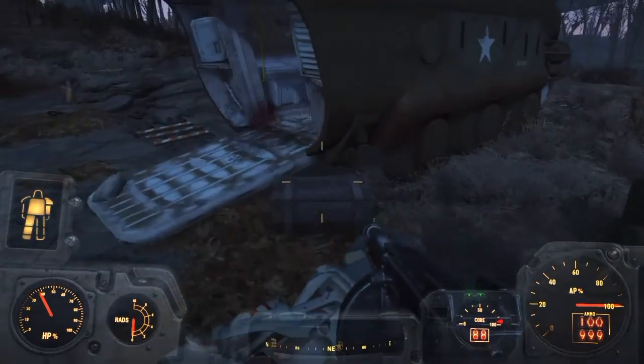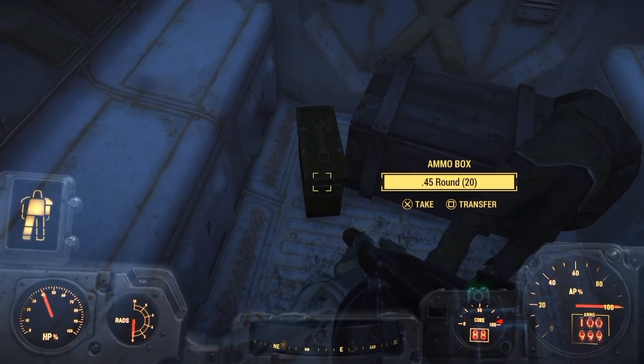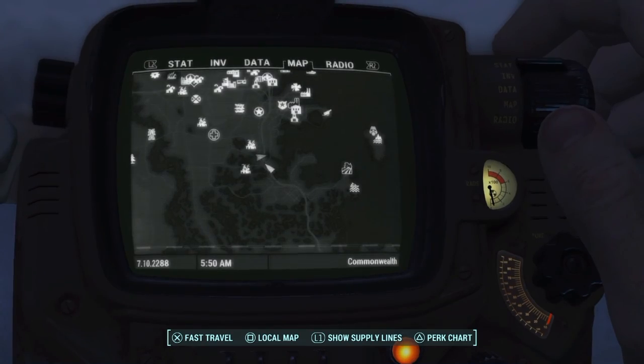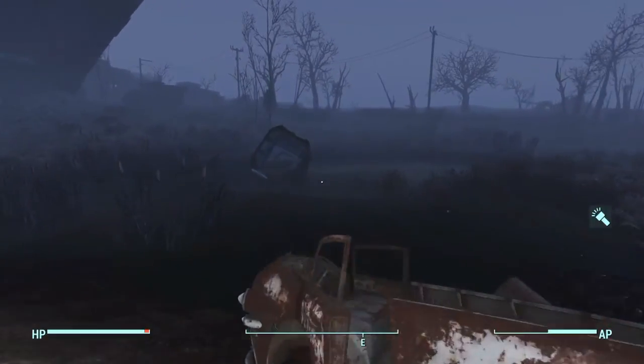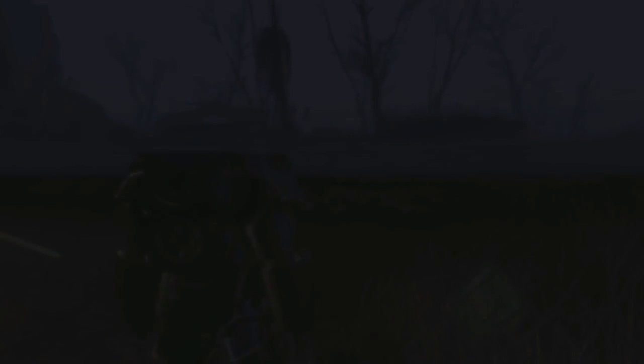Don't forget to check the armored personnel carriers while you're here too — good stuff inside. Just southeast of Jamaica Plain, right at the tip of a small pond, you'll see an APC crashed in the water — that's your dead giveaway. There's another suit of power armor under the water. Pop your fusion core in, power it up, jump inside, and get out fast — there's a lot of radiation in that water.